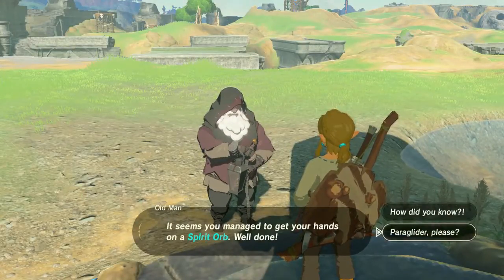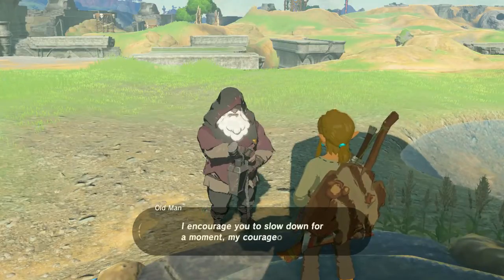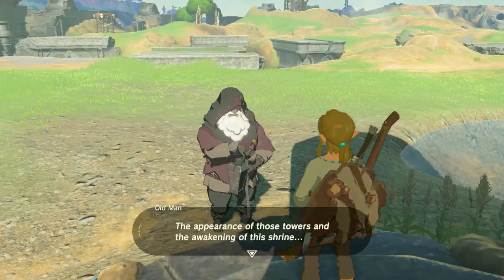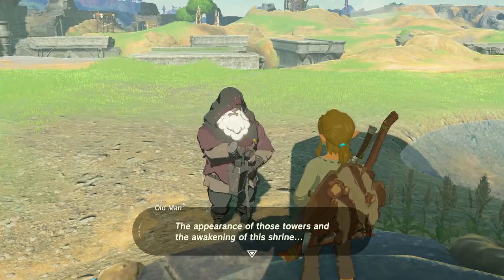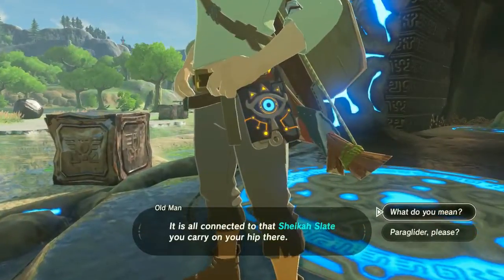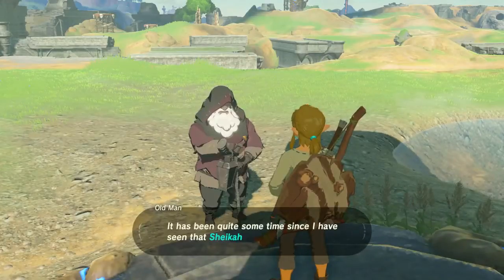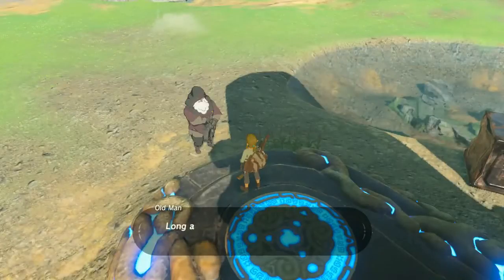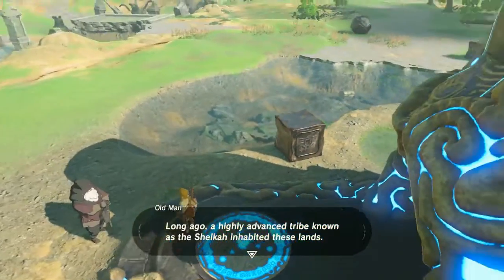We need to get the paraglider to get off of the plateau, and to get the paraglider from the old man we need to get a certain amount of runes — maybe it's two — but we do need to get all of our powers. I like the idea of Link who just really, really wants to paraglide, because I feel like that's all of us on the inside.